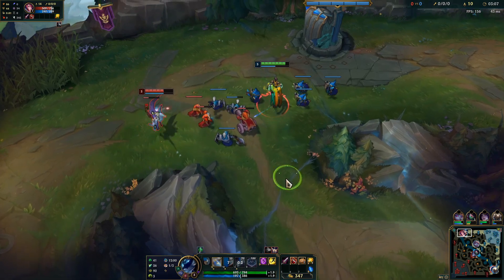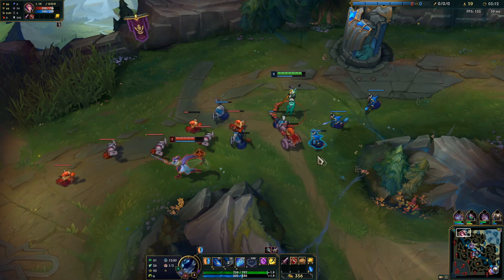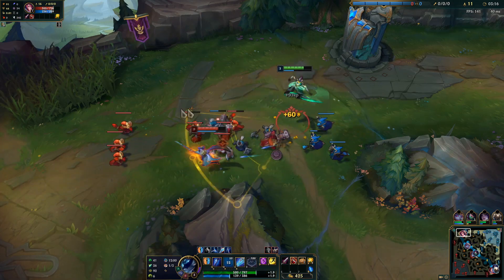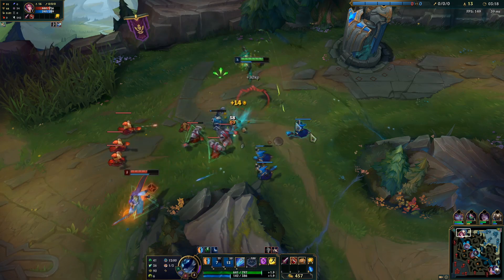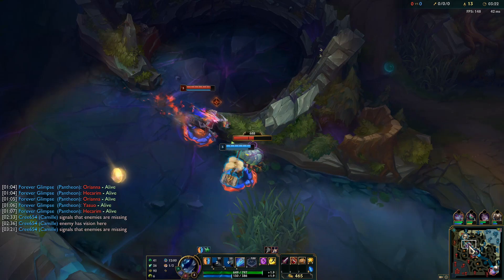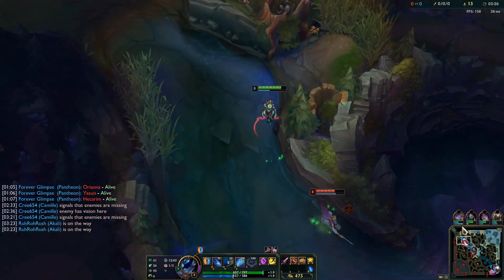Generally the way you want to play this matchup is you want to be able to play around vital procs and resets. By the way, that minion block was disgusting — I had to walk all the way around and I didn't notice that vital, so my bad. Generally whenever you do W Fiora you actually want to ping the vital.